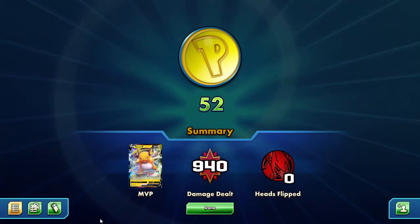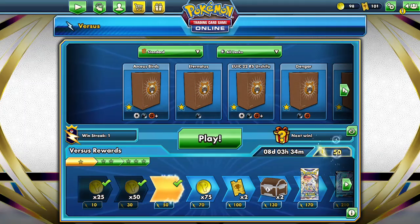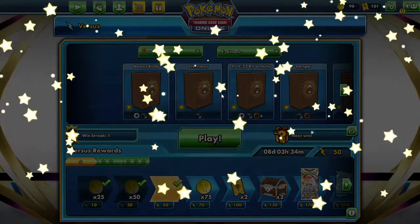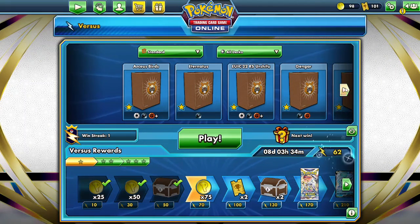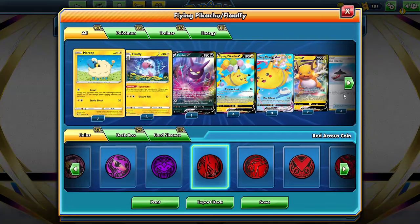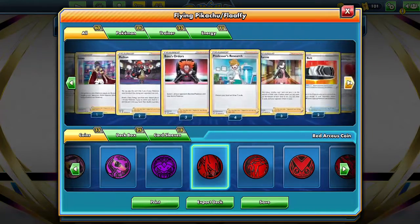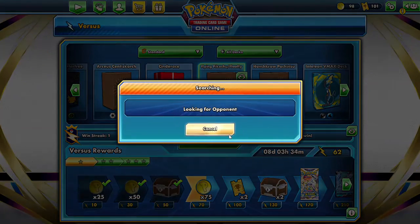Raichu was a big difference maker in that game — it's a crazy good attacker. What an awesome game, holy smokes! Alright, let's do another one. Like I've been saying, this is kind of a joke deck — I'm not taking this seriously, but let's play and see what we get.